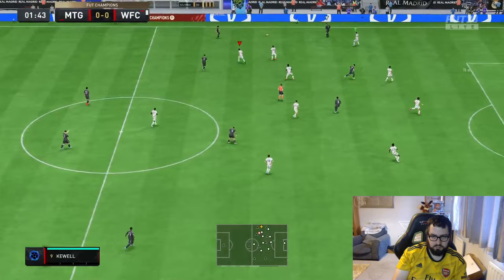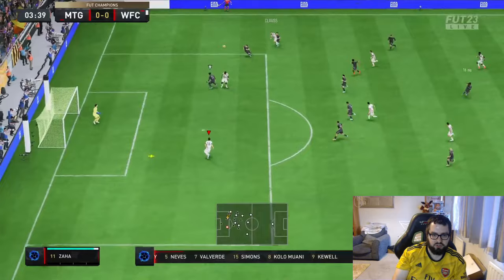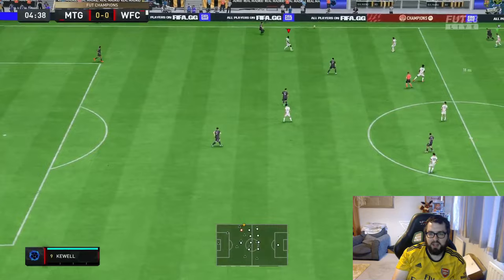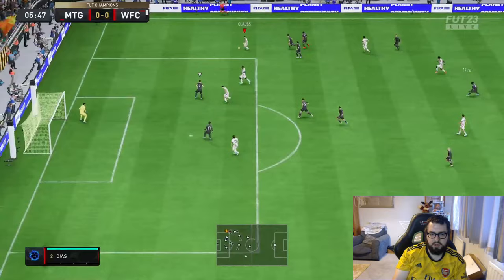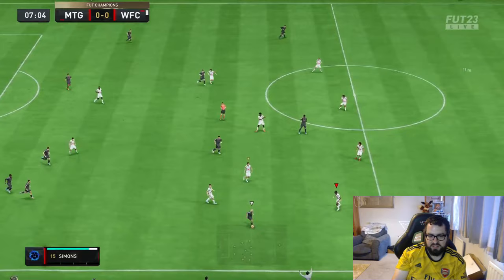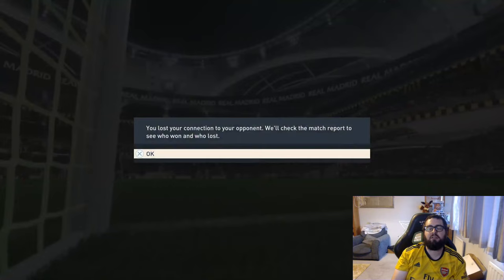He wins the ball back — let's get him going forward. We've got nice open space, cross it straight in. Great cross, but Jota should be burying that — would have preferred a volley rather than a header. We'll get him going forwards again and he's dragged their players out of position. But two attackers have just cost Klaas an assist. Free rage quit — and this was before the 10th minute.